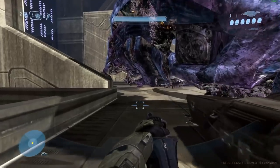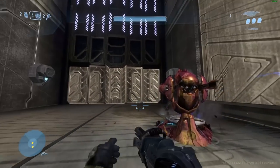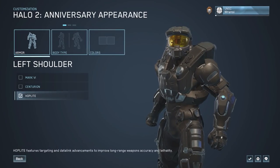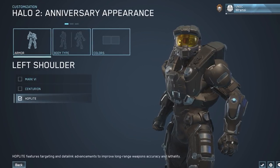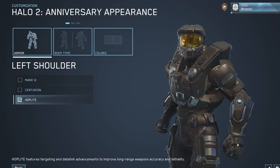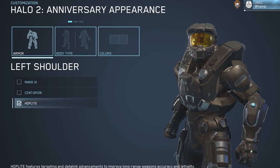In addition to new visor skins and weapon skins coming to Halo 3, they're bringing new customization options to Halo 2 Anniversary. When Halo 3 ODST releases, you'll be able to individually select your armor pieces for your Spartan in Halo 2 Anniversary, just like you can in Halo 3 and Halo Reach. This will be available for both elites and Spartans.